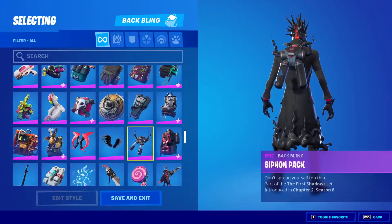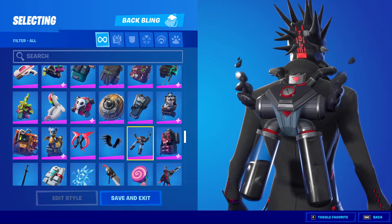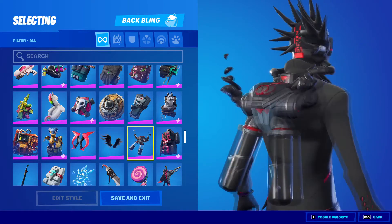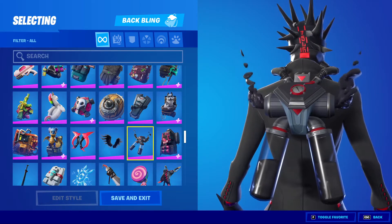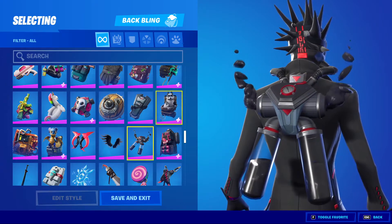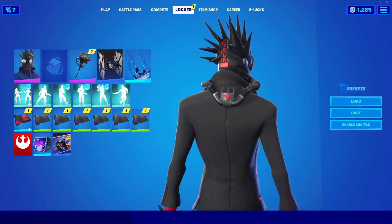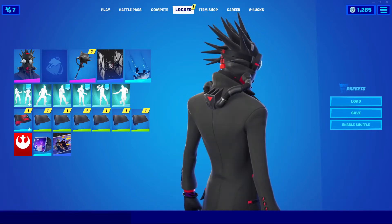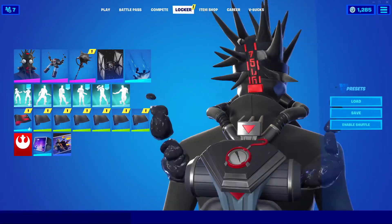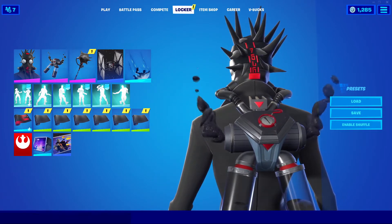Going over the back bling, the Siphon Pack just looks like a more primitive version of what you get with the main Chaos Agent skin. It's still got the bubbles coming out of it, the black goo inside, and a load of little dials and other things. I like the aesthetic, and I like how it fits to the mask — that's a really good design choice. If I take it off, it still connects to the back regardless, but with the mask on it completes the look. From that angle it looks like one piece — that's really well done.